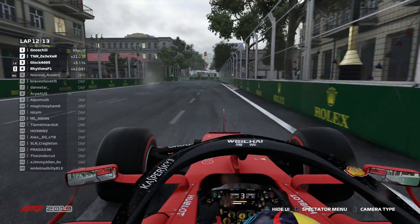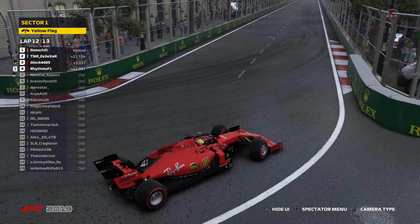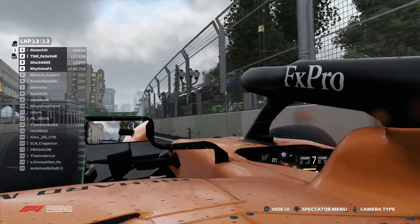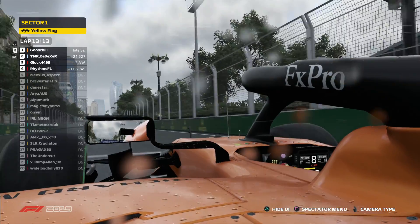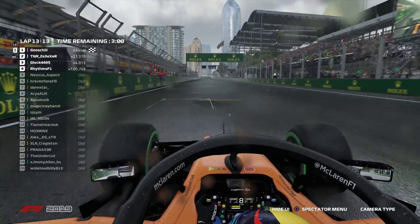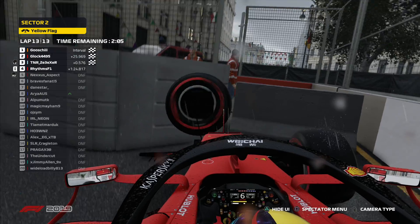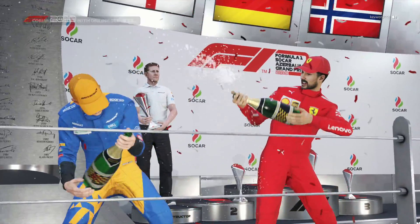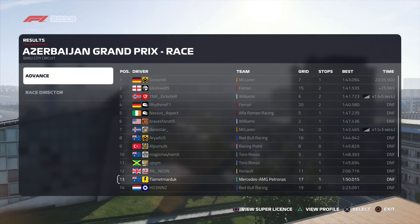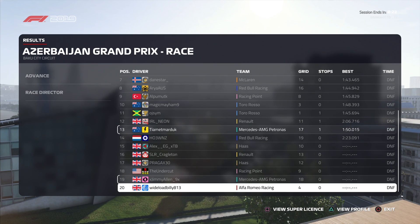Will it decide a championship today? Probably not, as he overshoots again. Rhythms, I admire your bravery to stick it out on the dry tires, but in the end it is going to be the intermediate runners who come through and claim supremacy in Azerbaijan. Rhythms is gone again, but Gushi wins Survive Baku. Four drivers have survived the conditions, the damage, and the other lunatics to claim glory at this racetrack. Baku never fails to deliver, especially in the online gaming world.